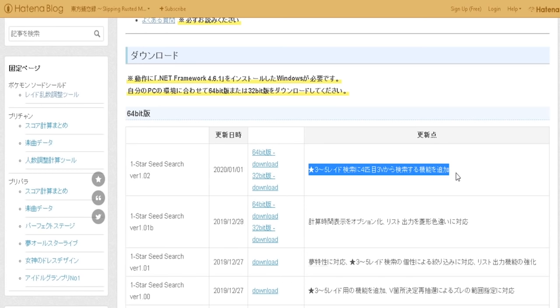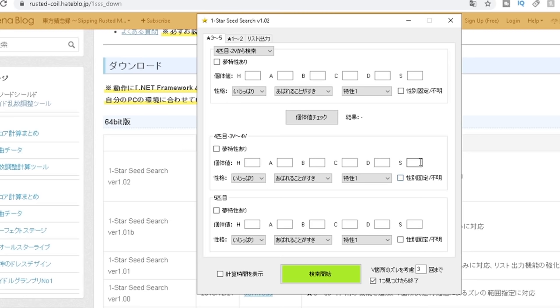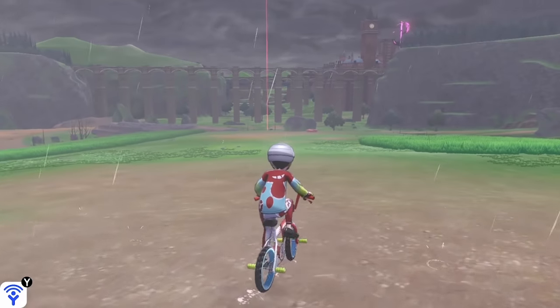You can find the link to this down below in the description. You want to be downloading the most recent version, which is 1.02, and depending on your PC or laptop, you want to download the relevant 32-bit or 64-bit version. Once you have this downloaded and open, the next thing to do is to hop back into your Sword and Shield game.